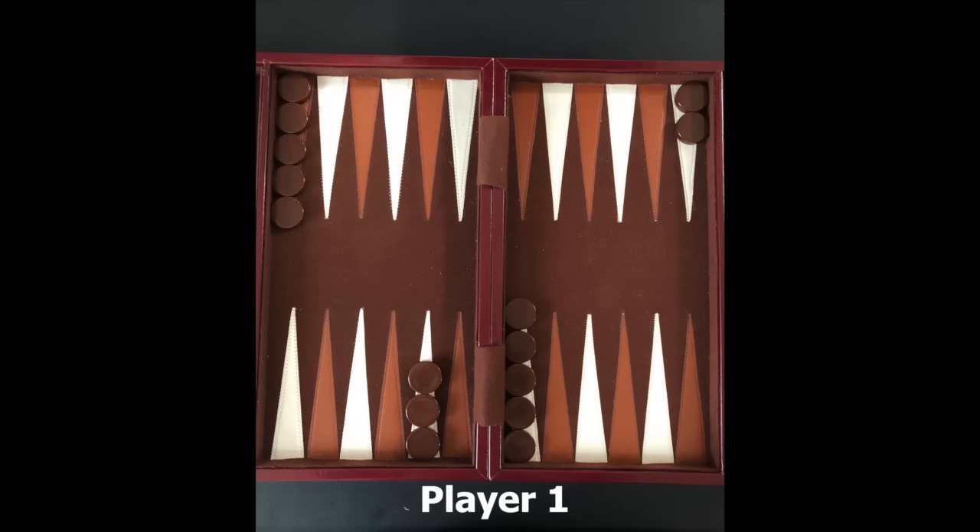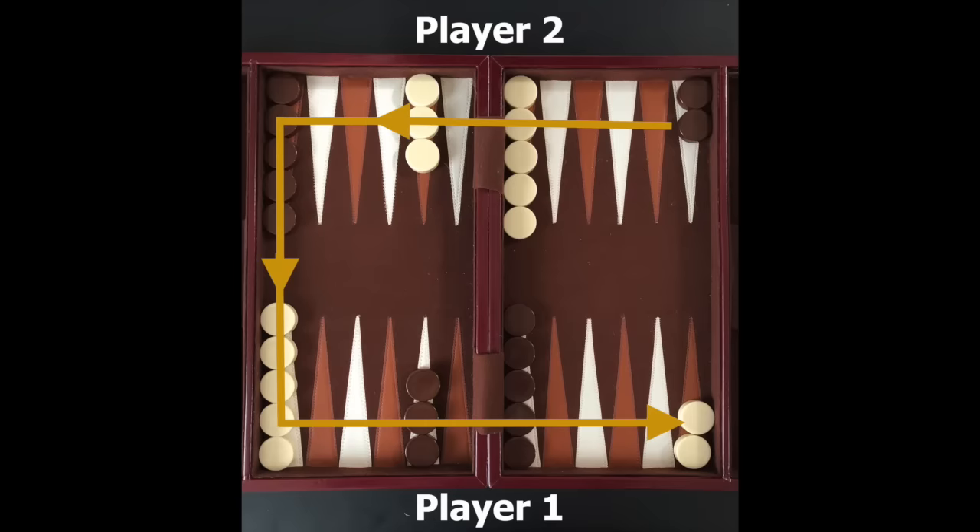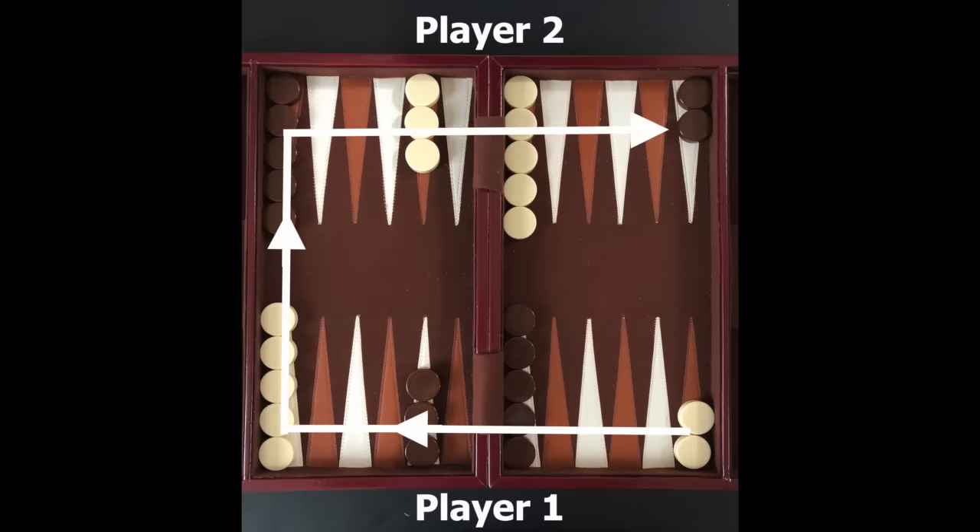Each player has 15 checkers. Player 1 has the dark colored checkers and they are set up as follows. Player 2 has the light colored checkers and they are set up to mirror Player 1's checkers. During gameplay, Player 1's checkers will only be able to move counterclockwise, and Player 2's checkers will only be able to move clockwise.